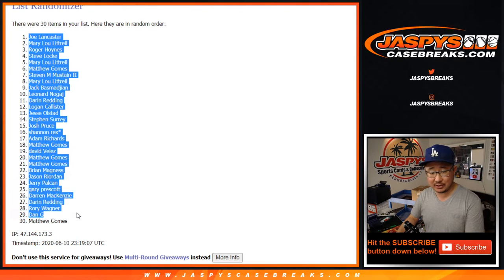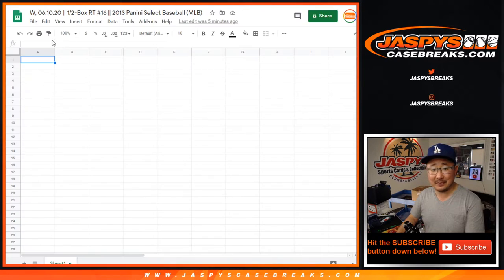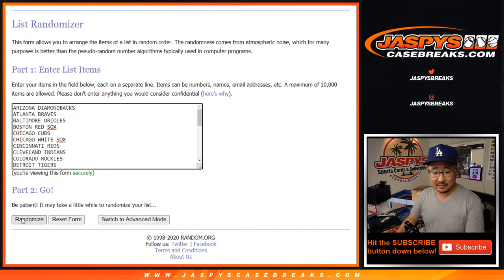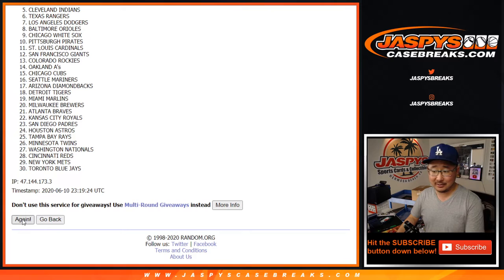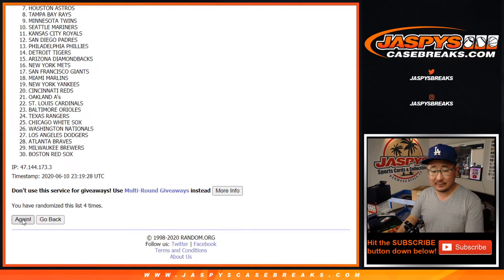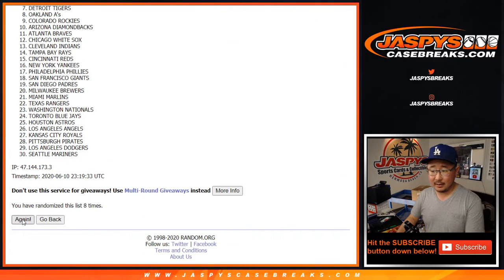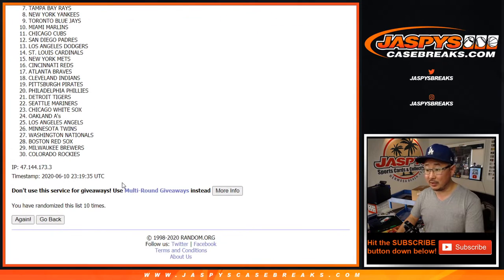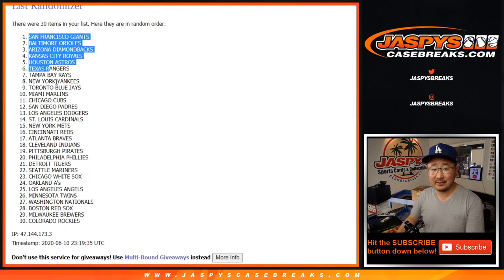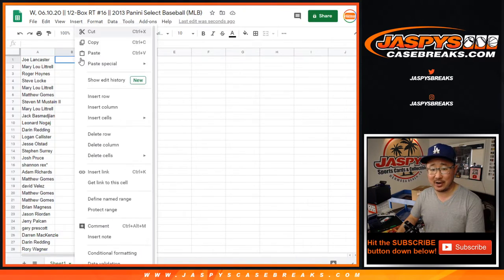I did not read the description on the Connor McDavid auto, Rob. We did not write the copy for that. Rob died. 1, 2, 3, and 10. Was there a big Jaspi's shout-out? Oh yeah, we knew about that. A Jaspi's shout-out that Rob just noticed in the item description for the Connor McDavid.